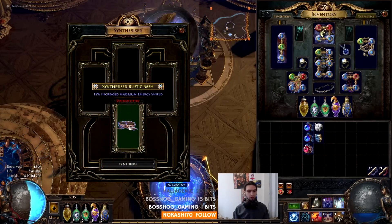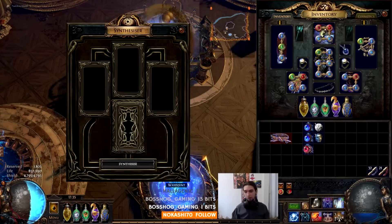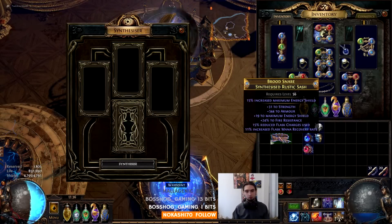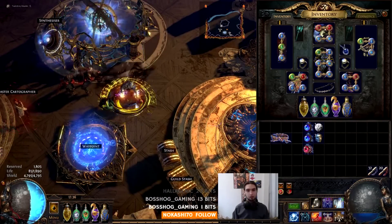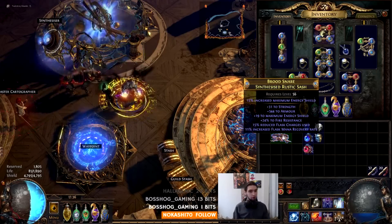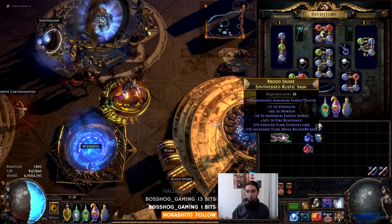Synthesize it. We got a belt — we got the max ES. We kind of lost out on getting the Discipline mod, but 15% increased max ES is not bad. The belt is otherwise garbage, but we can craft it and bless it up to 16. In this case we've lost money because annuls are expensive and this belt probably isn't worth much. But sometimes if you get the good base and do things right, you might make a lot of money — the Discipline ES regen is pretty valuable.